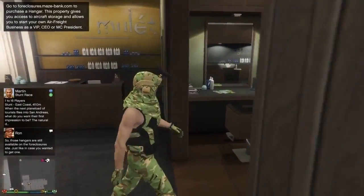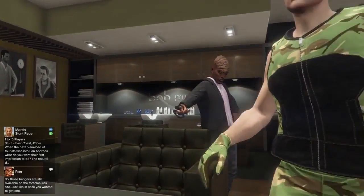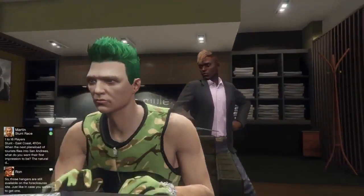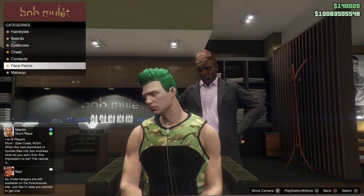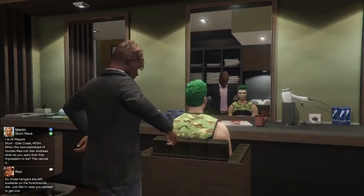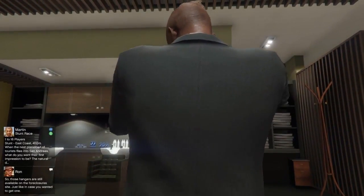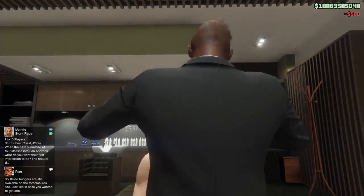Alright guys, so this next part is really your choice — you can add Face Paint onto the Outfit or not, it doesn't really matter. But if you're going to add Face Paint, make sure you choose the Kiss My Axe one. As you can see, this is what it looks like — it should be the first option under Face Paint. Once you've got that Face Paint on, leave the chair and make your way over to any Clothing Store on the map.